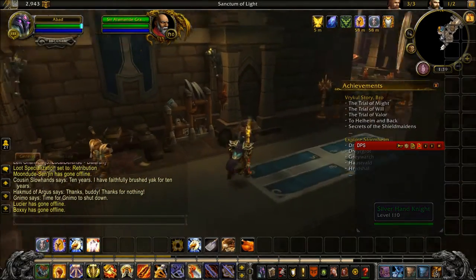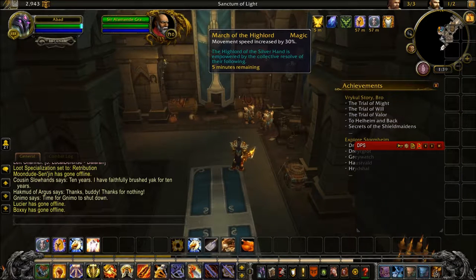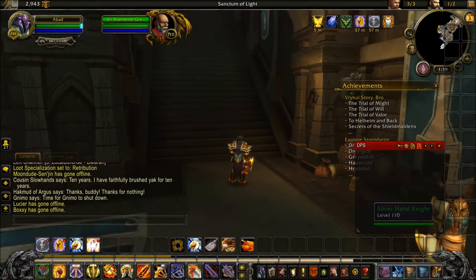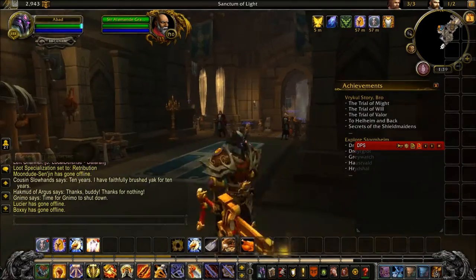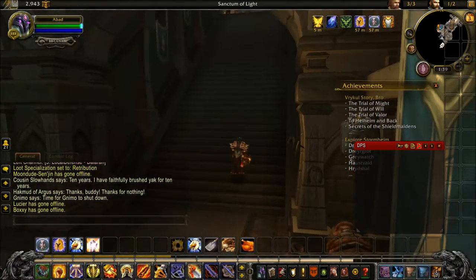Death knights also have that. You get a buff called March of the Hallowed - magic movement speed increased by 30 percent. The Hallowed of the Silver Hand is empowered by the collective resolve with five minutes remaining. I think all order halls have that buff.